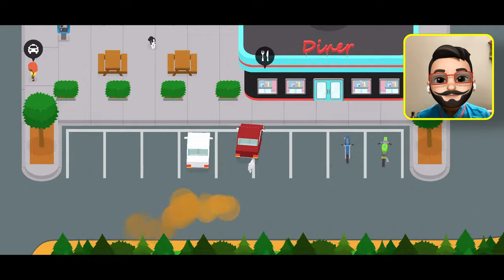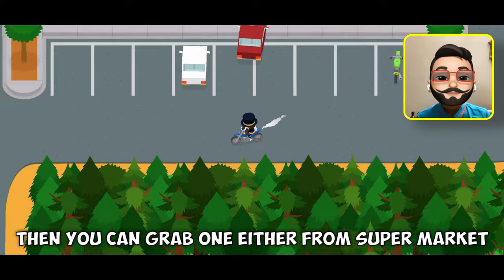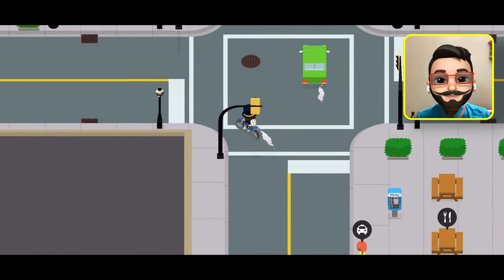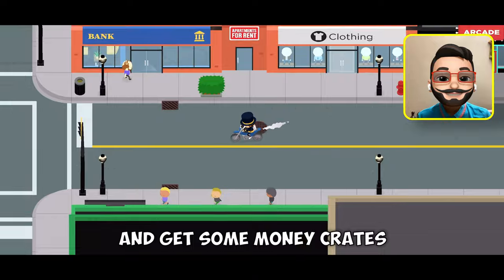Before going further you will be needing a bike, so if you don't have one you can grab one either from the supermarket or the diner. I forgot to bring mine so I am taking one from the diner. After getting the bike, let's go to the port and get some money.